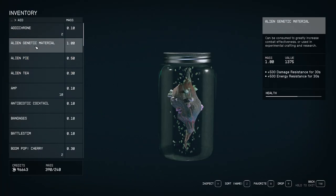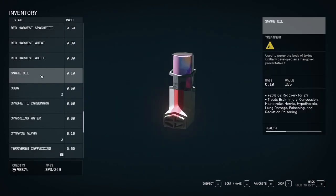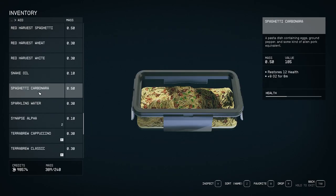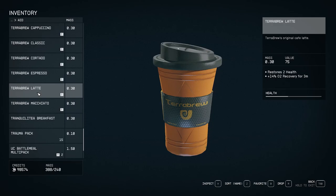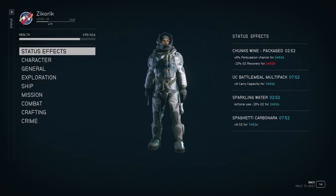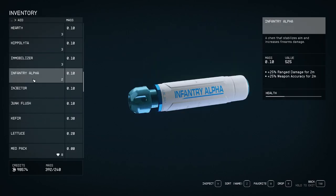Aid is the third type of consumable and is a large category that includes food, drugs, med packs, and ship parts. Food and drink can be used for small amounts of healing and can be very useful for the little buffs that come along with them. These do all sorts of cool stuff like boost your oxygen, carrying capacity, and persuasion. It seems like you can stack these effects together — I tested it and you can basically stack one of each kind of buff, so eating two things with the same buff won't stack but multiple different types of buffs will.